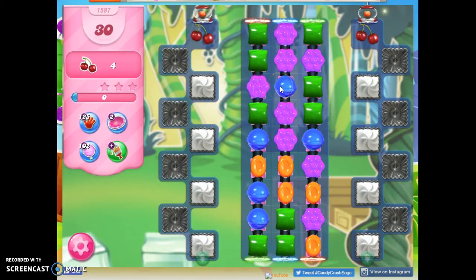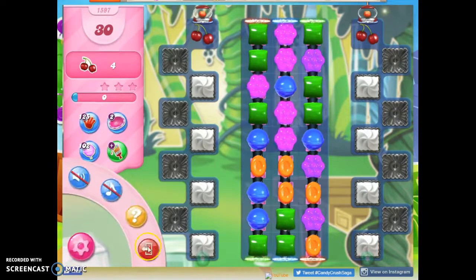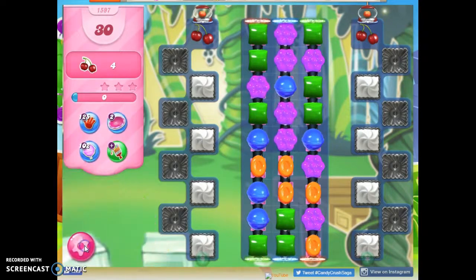Right away I see an opportunity to make a color bomb, and it's not that uncommon on this board. So if I didn't have this opportunity, I would exit and re-enter over and over. As long as I do it before I take a turn and I'm not on a timed level, I can do that without losing any lives, and even if I bring in boosters, I don't lose boosters.